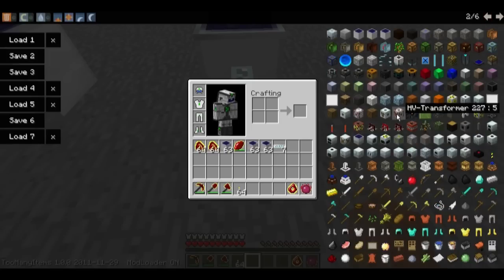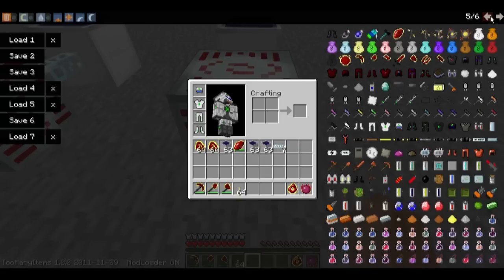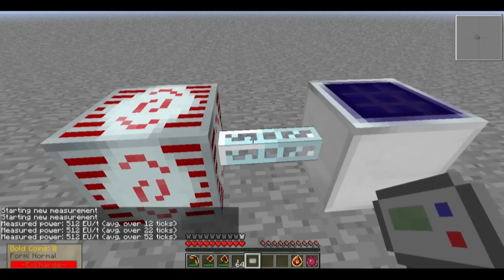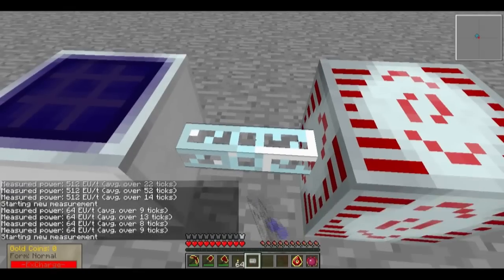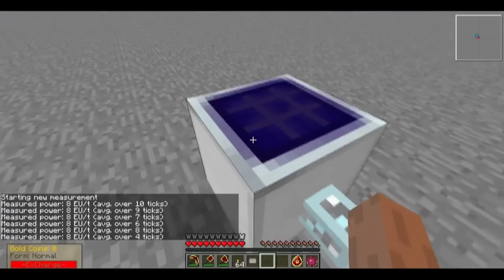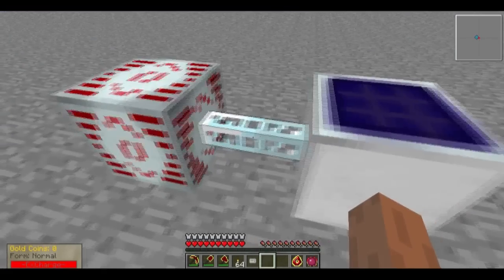Where are those MFSUs? These are Transformers — there they are. Now, E-Reader: 512 energy units per second, 64 units per second, and 8 units per second. So you can see the Low Voltage produces as much energy as 8 solar panels, the Medium Voltage 64, and the High Voltage 512.